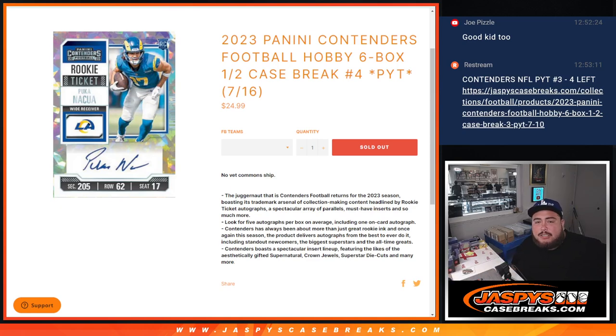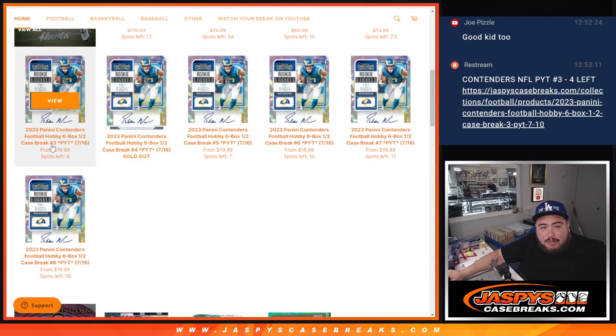What is up everybody? Jason here with Jaspies. Happy new release day, guys. This is another 2023 Panini Contenders Football Hobby Edition, six box half caser. PYT4. This is usually the second half of the case, but it actually sold out before number three. So this will be the first half, guys.